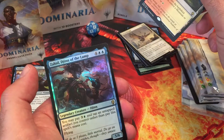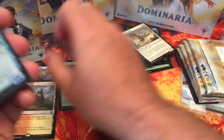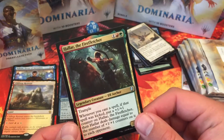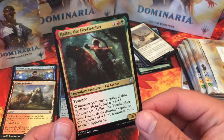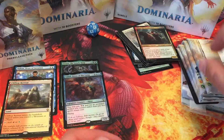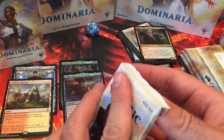And a Foil Zahid, Djinn of the Lamp. Wow, look at that — we are doing super awesome. Anahala! I'm actually building that kicker deck. I ordered all this stuff right away. As soon as I saw this spoiled — it's actually the only card I saw spoiled — I ordered every single old kicker card in foil. Plus I got this pre-release promo coming, just in case I don't open it. Two packs, two foils, one's a foil rare. We are doing great.